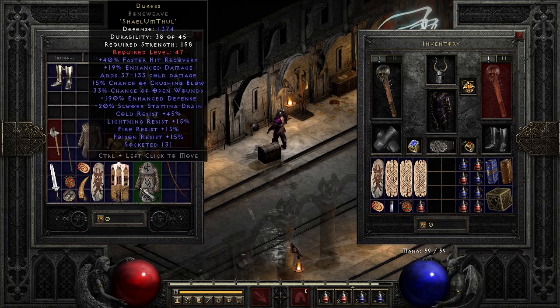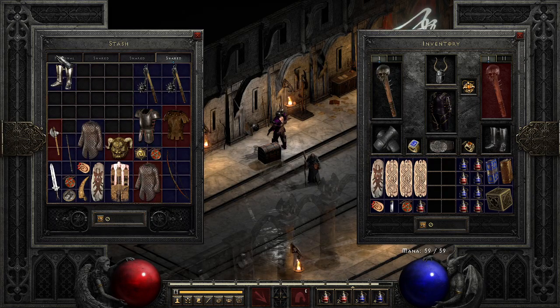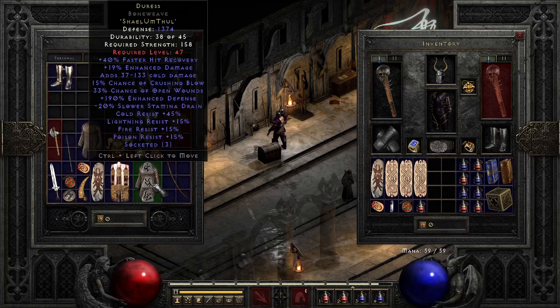I also have a Duress, which I was actually using on my Mercenary on my other character, but I took it off because I was going to play my Barb. Just in case I need a little extra help, I can throw on Duress. And then once I get my IK armor on, this armor will go back on my Mercenary on my other character so he doesn't die.